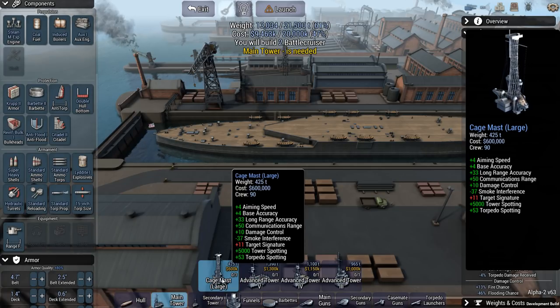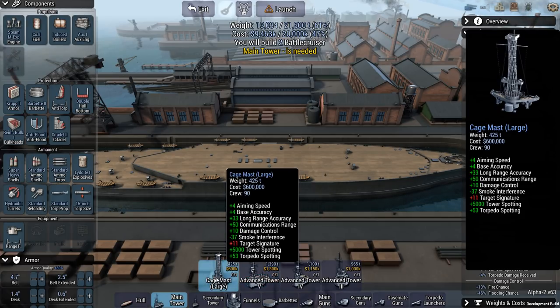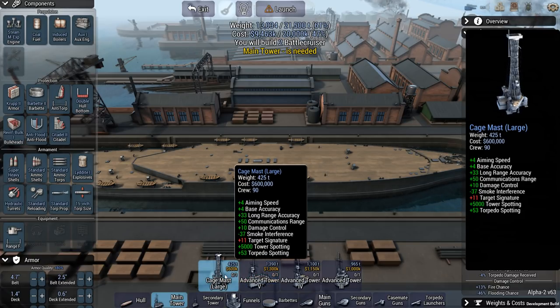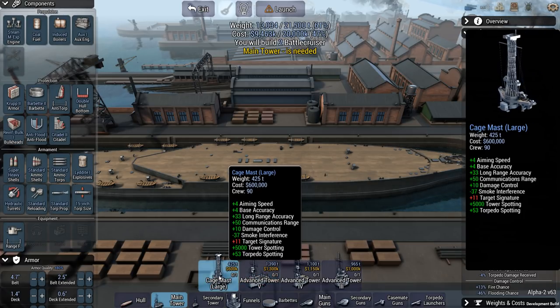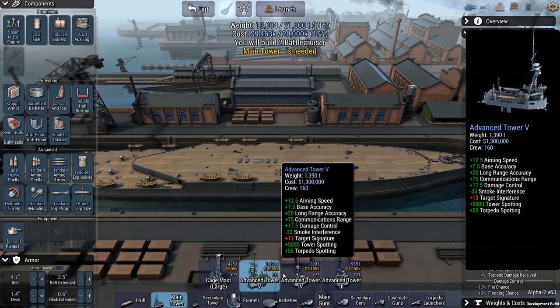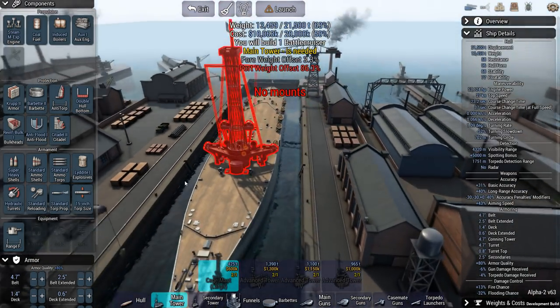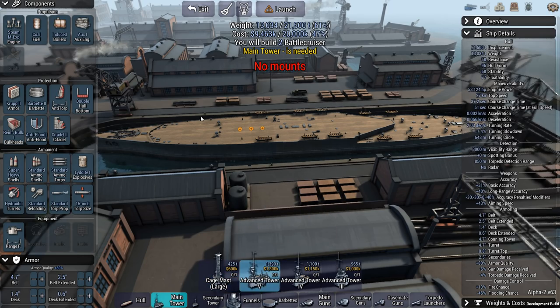We got the cage mast. This is brand new, apparently, because I just played this mission and I can't remember that I have this thing on here. What does this give me? Gives you more aiming speed? It's actually a really cheap tower, and not just that, it's also pretty light. Holy crap. What a monstrosity. No, I'm not placing that on my ship. Let's go for an advanced tower 5.